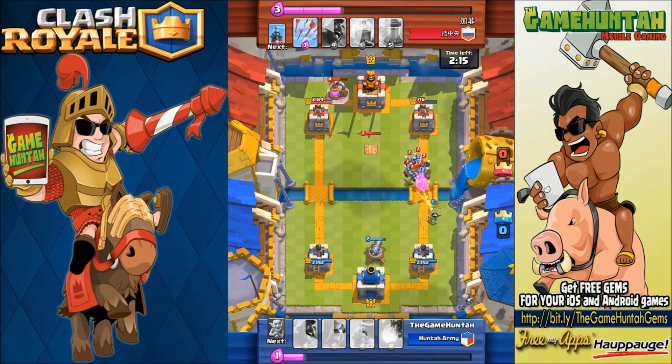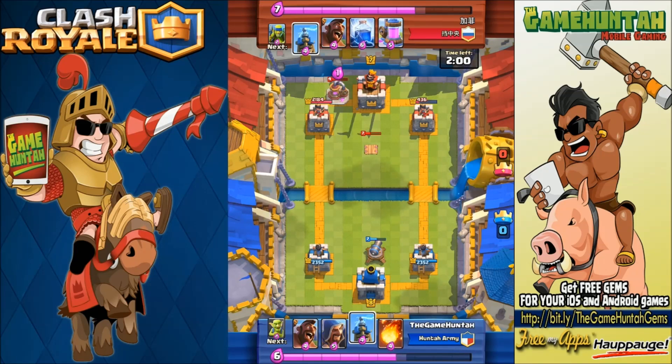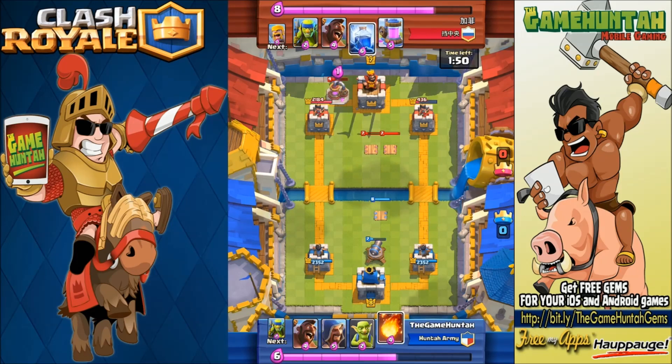Double Cannon right now — no problem at all. The Princess is taking care of the Minions — as long as she's out of range at the beginning, she's in a really good spot to take down a big group of Minions. My opponent is also using a bunch of defensive buildings. I've got two level seven Teslas.